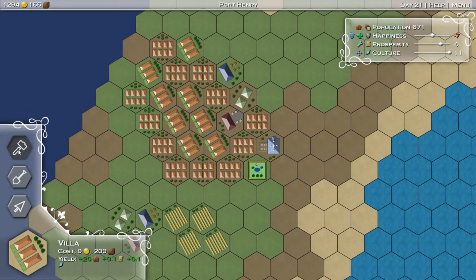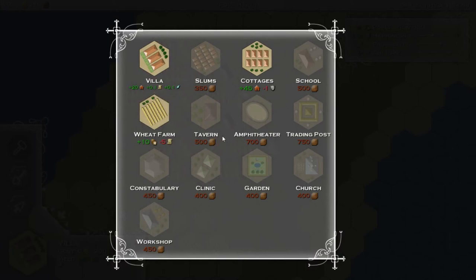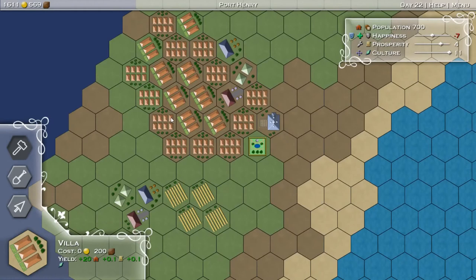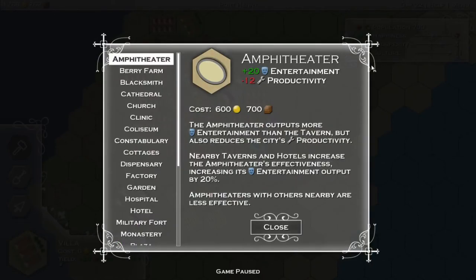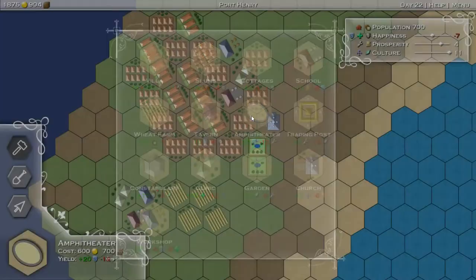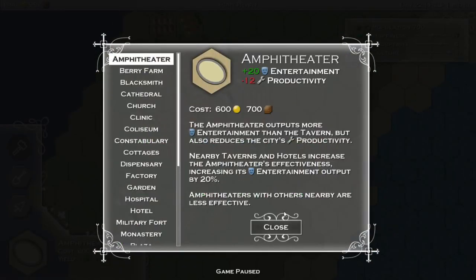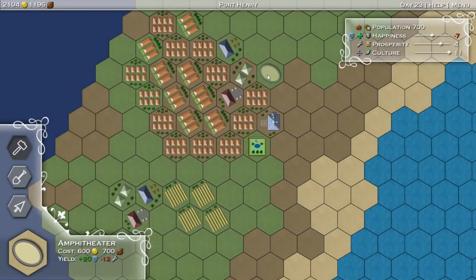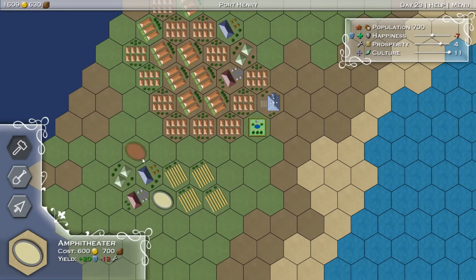Let's throw a couple more villas in there. Now what can we do about happiness? An amphitheater provides happiness and it hurts prosperity. Nearby taverns and hotels increase the effectiveness of it. Let's do it. We want to go next to a tavern, which the tavern looks like a purple guy. It's not much of a hit - it's a little bit, our happiness is going okay I guess.